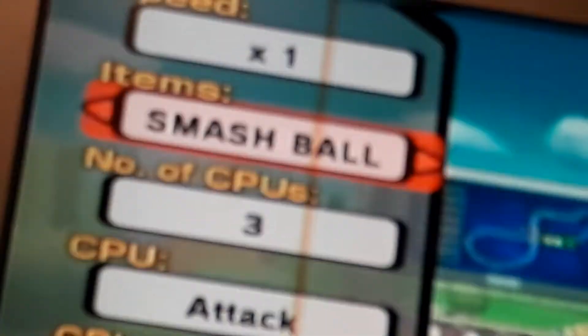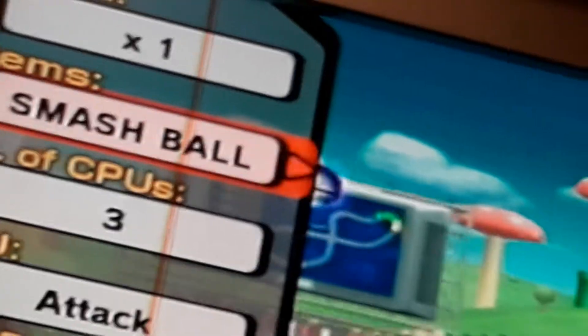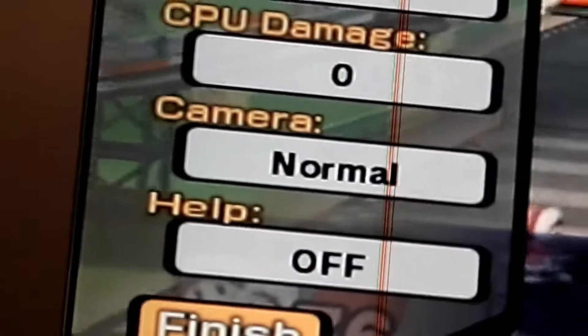The cool part about this glitch is that you can also spawn in certain items. Like, you can spawn in Smash Balls and they will try and get the Smash Ball. Who's going to get it? And the person that got the Smash Ball is... there you go, you got the Smash Ball. Good job.